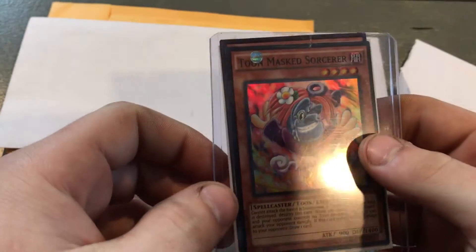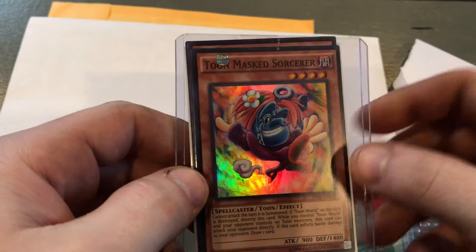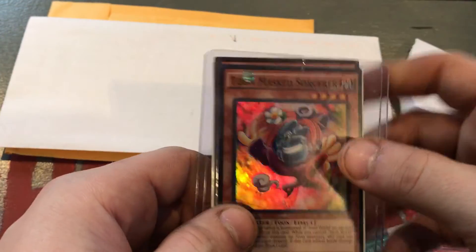Here's a playset of Toon Mage Sorcerer — he's a real good plus one. When he attacks you get to draw a card, and he's a level four so you can just normal summon him.